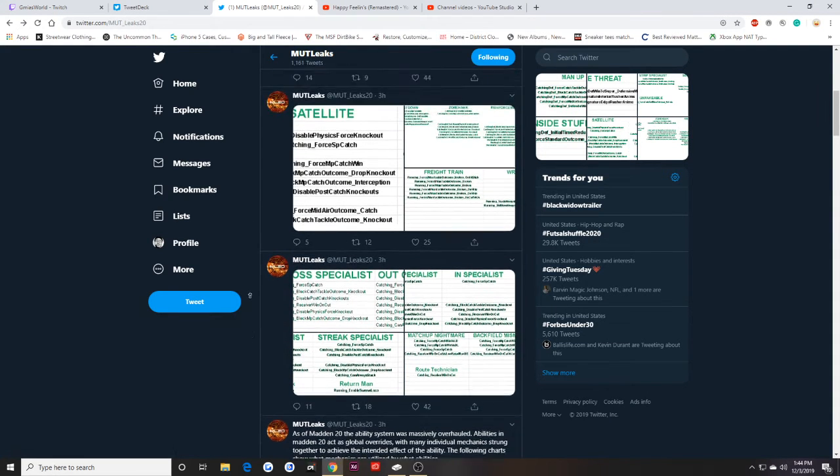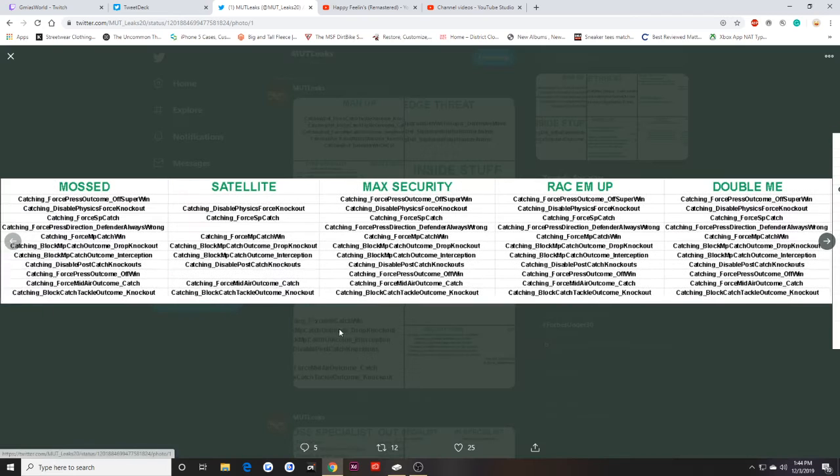In the last sections we have Satellite for the running back, Moss for wide receivers, and Rack Them Up — these are the X-factors. With Moss, you just go up and get it unless you're double-teamed. Double Me, Max Security, and Rack Them Up — all three of these help you catch the ball in general, and they block your opponent from intercepting the ball. When lit up with these X-factors, you block your opponent from catching the ball in a one-on-one situation.